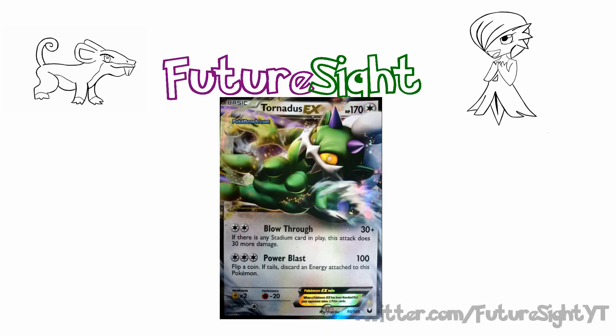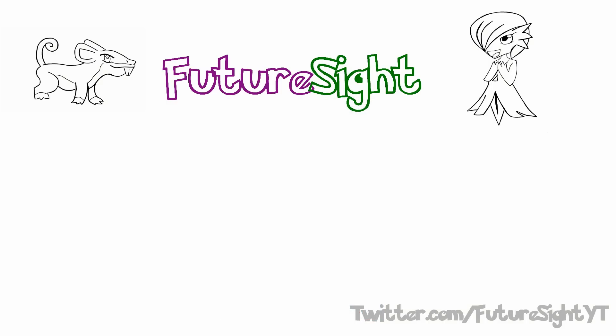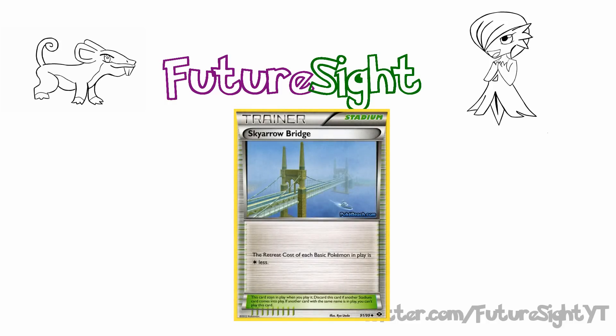Tornadus does have a prerequisite for being able to get that done. Where Mewtwo just needs a Double Colorless, Tornadus needs a Double Colorless and a Stadium. Which neatly leads us to: what Stadiums can we run for this deck? The first Stadium is probably the most obvious - Sky Arrow Bridge. Tornadus has a retreat cost of 1, so does Sigilyph. With Sky Arrow Bridge, your entire deck effectively has free retreat. You don't have to worry about digging for switches, you don't have to burn energy to retreat. You can just swap and change your frontal attacker if and when you need to.